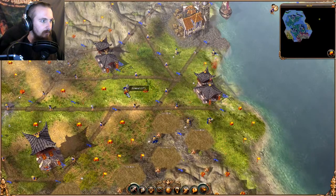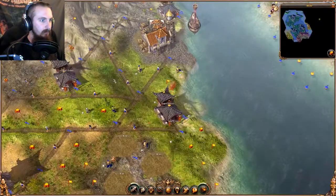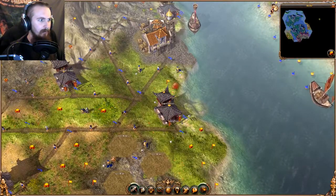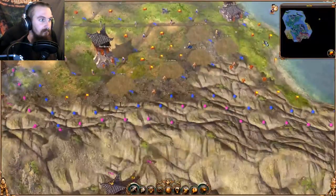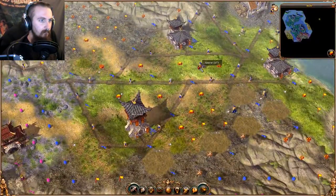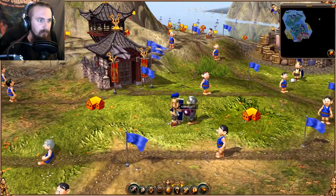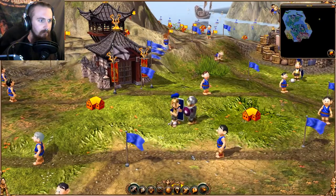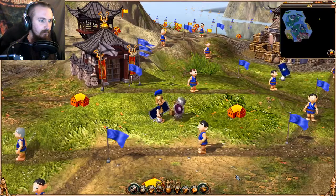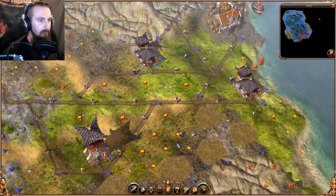This guy's getting close. You cheeky bastard. I know I'm under attack here — why are you giving me two notifications about it? What is this guy made of? He's doing really well. Oh, he's finally dead. Good God, that guy had some sort of magic health pool.